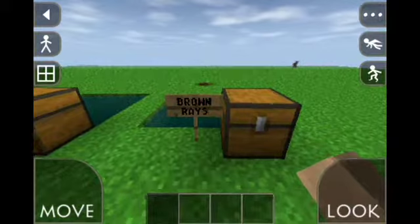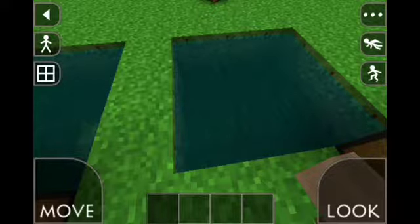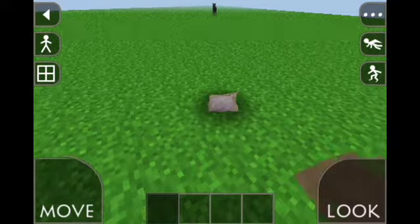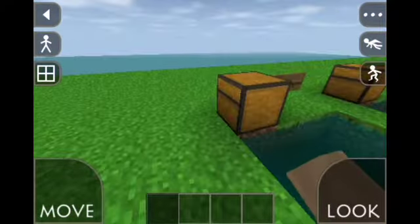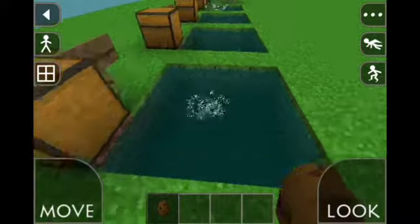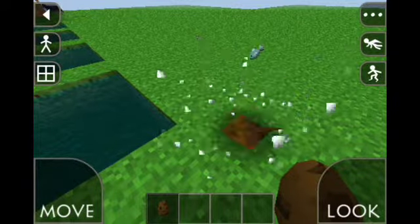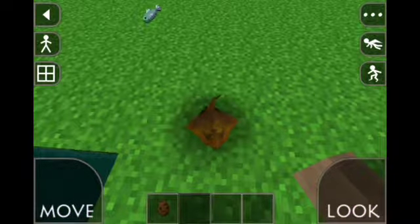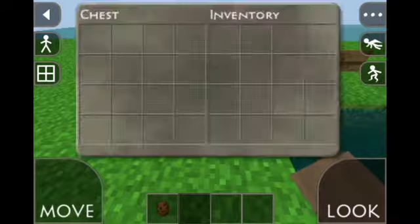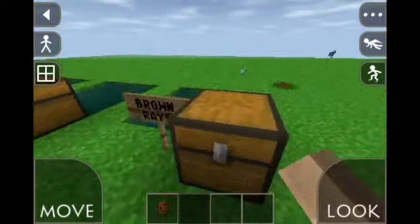So this is the first animal — it is a brown ray. They all seem to have disappeared except for one that just died. I'll grab a spawner and throw some in the water, and I'll spawn another one here just so you can see it better. It's a brown ray — looks really realistic, really cool. So anyway, that was the brown ray, animal number one.